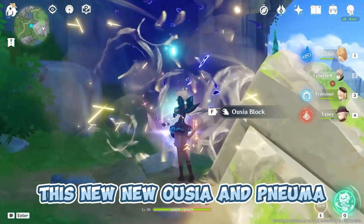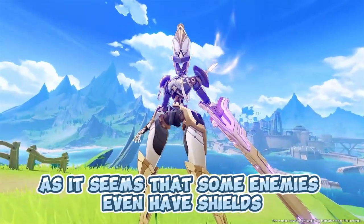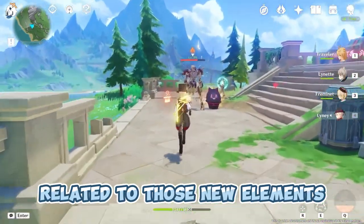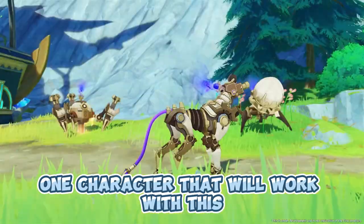This new Ousia and Pneuma named energy will be used for gameplay mechanics, which is a reason why we get Lyney for free. It seems that some enemies even have shields related to those new elements, so it makes sense that we have one character who will work with this new gameplay system.